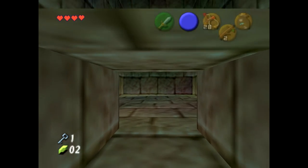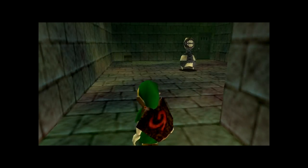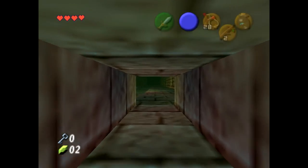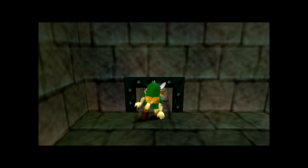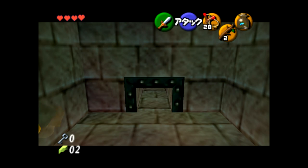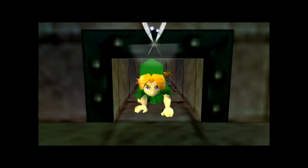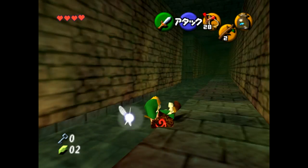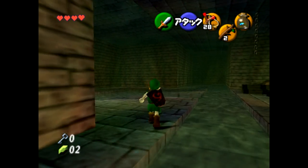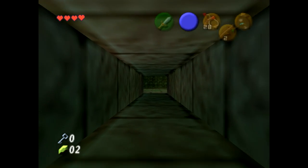If you mess up and enter the room, it's no big deal, as the door does not have to be locked. Simply exit the room, crawl through again, and start over. Once we've got the actor glitch, you crawl back through this hole and head back towards the entrance. Normally you would need Zelda's Lullaby to lower this water, but with the actor glitch the water isn't loaded properly, so we can go through this crawl space straight to Dead Hand.